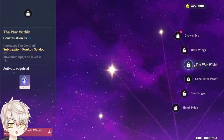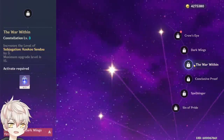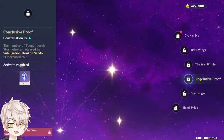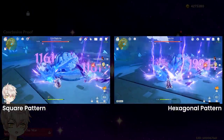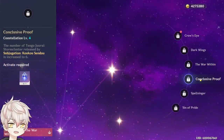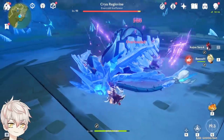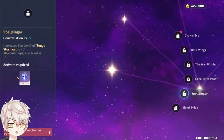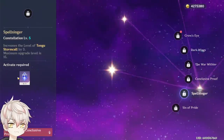Constellation 3 is plus 3 levels to her burst — just a damage increase, and does not increase the attack she grants since that's tied to her skill. Constellation 4 increases the explosions on her burst from 4 to 6, changing the pattern from a square to a hexagonal pattern. This increases her potential burst damage output, but more importantly increases the area that her attack buff takes effect. With her base burst of 4 strikes, the effective area is a little limited. Constellation 5 is plus 3 levels to her elemental skill, increasing her attack transfer scaling — similar to Bennett's C5 for his burst.